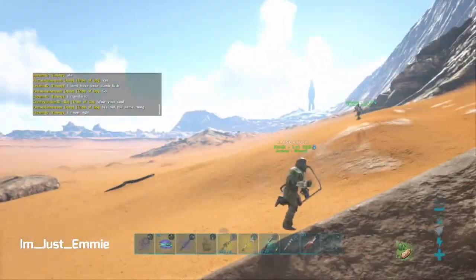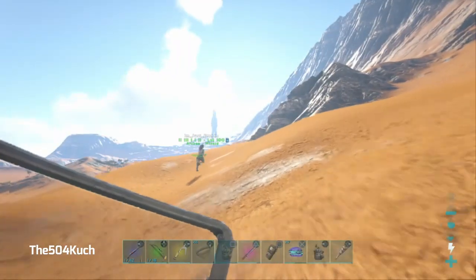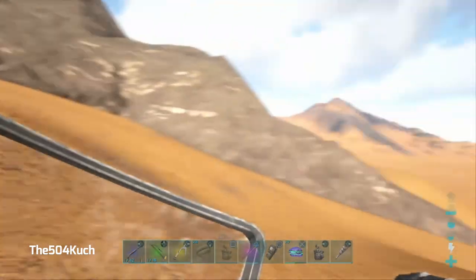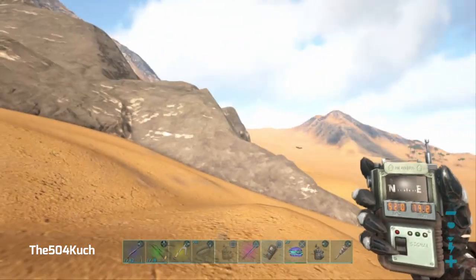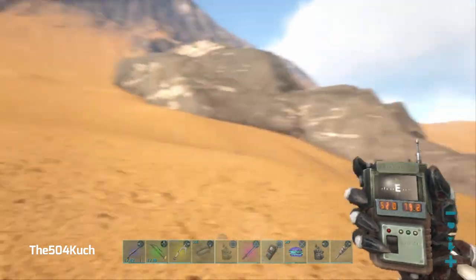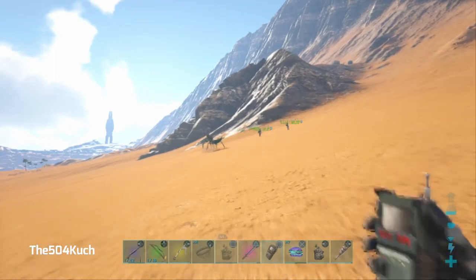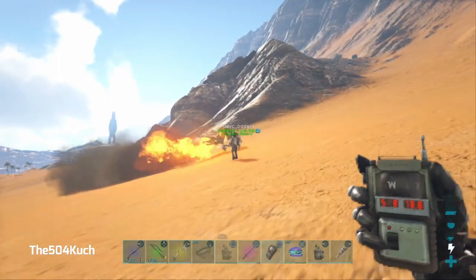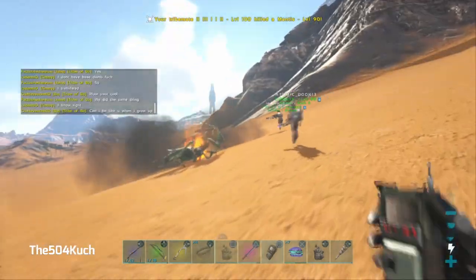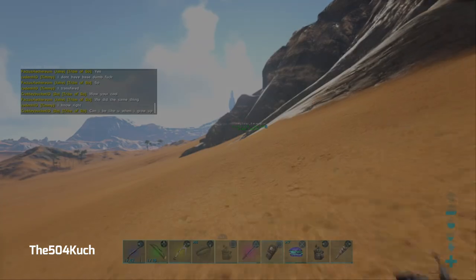The exit is supposed to be right by the Labyrinth Cave entrance. Let me show you on the map — there's the exit and here is the entrance over here. That's going to do it for the video everyone! If you want to see more, hit that subscribe button, a like would be much appreciated, and don't forget to leave a comment down below on your thoughts or what you want to see next. Until next time, take it easy!